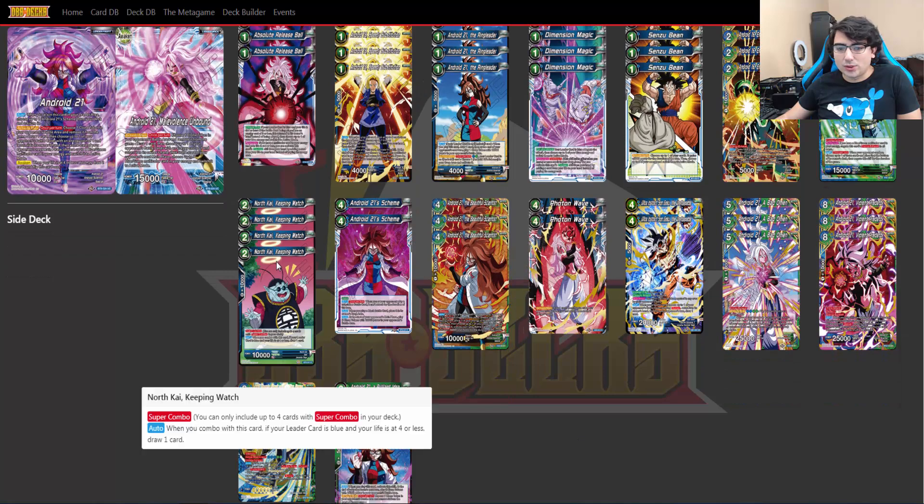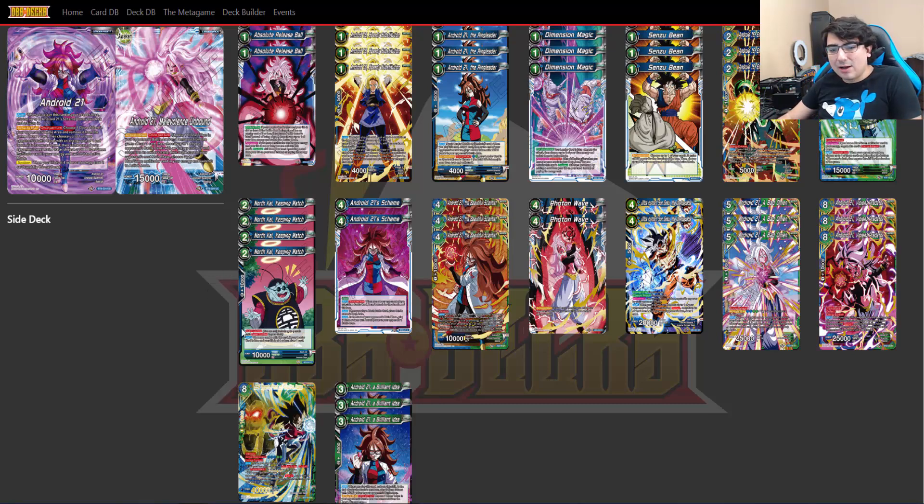For the super combo, we have North Kai Keeping Watch. You could use the new Guinea if you wanted—it's all the same thing really. Putting yourself to four life might be a little better than the Sparking, but with everything you're doing, Sparking may not be too bad either. Whichever one you honestly prefer, it really does not matter.